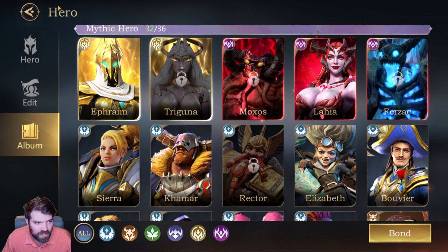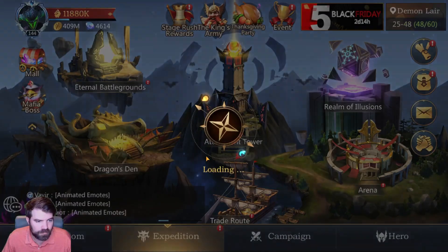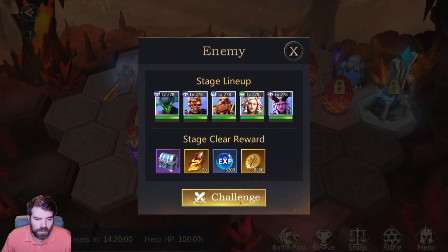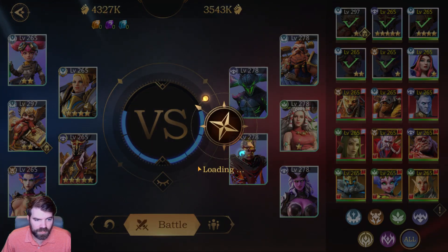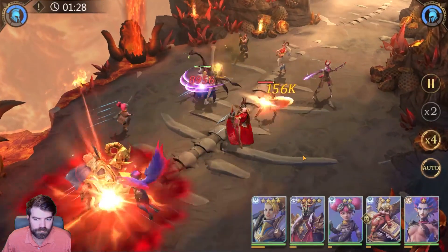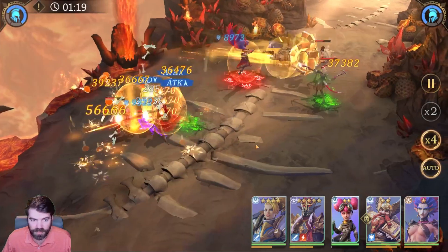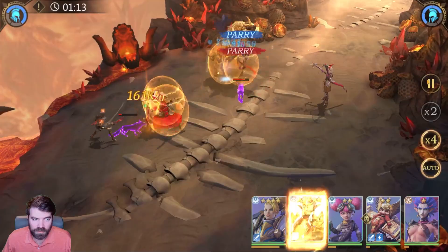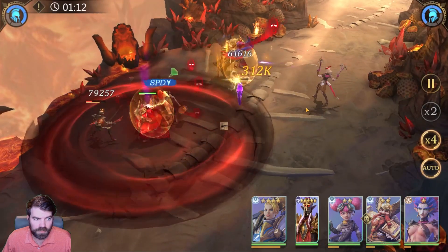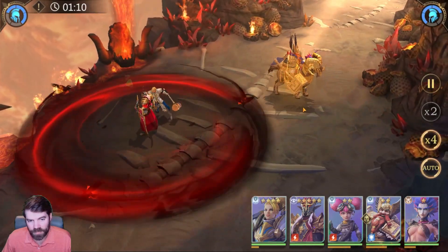It seems like a support unit with a little CC. I don't know if he's gonna hit hard, but I've got a copy of him in Dragon's Den so let's go check it out. I'll put him in as my fifth unit and let's see what he does. There's the charge — he did a little bit of damage. You can see the bubble on everyone right from the beginning and it does not look like it's gonna end.